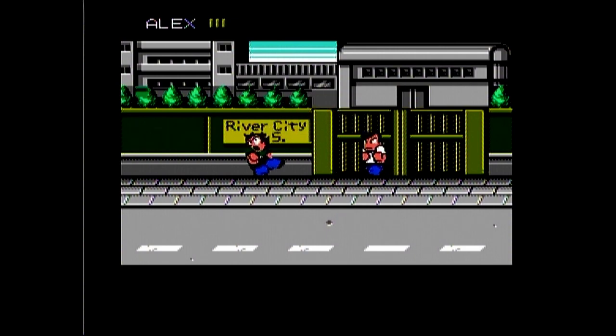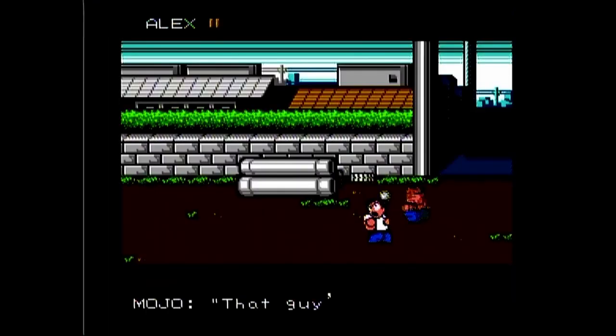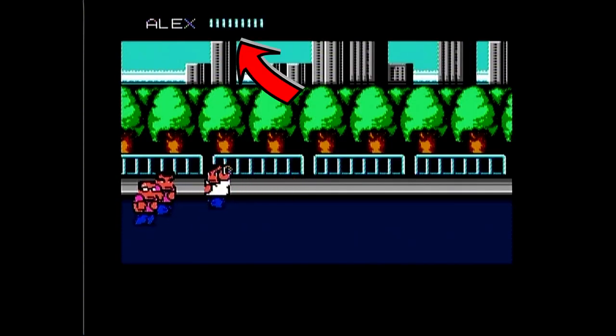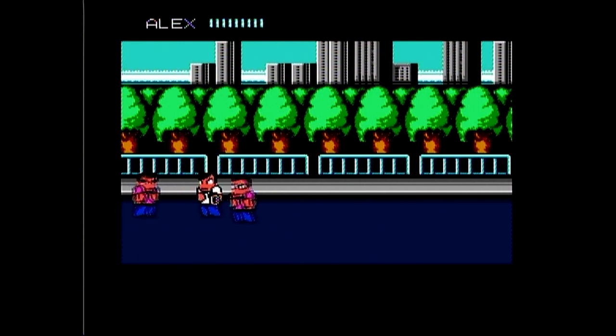Speaking of stats, there are many to consider: Punch, Kick, Weapon, Throwing, Agility, Defense, Strength, Willpower, Stamina, and Max Power. Some of these stats are self-explanatory, but some are not. For example, stamina refers to your health meter, and willpower refers to your ability to revive, so to speak.